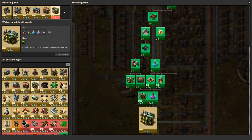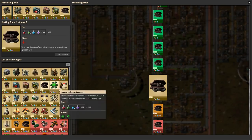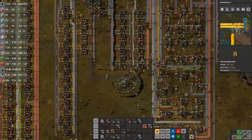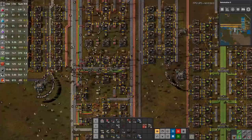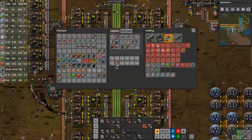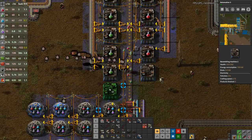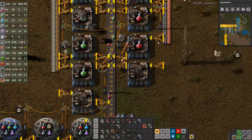Everything from there on requires yellow science, which we don't have yet, but that's fine. So what I'm going to do — purely because they're lacking behind — is attempt to squeeze a bit more performance out of our red and green science. Just one extra assembler — it shouldn't screw up the ratios too much, but we just need a bit more out of these guys.